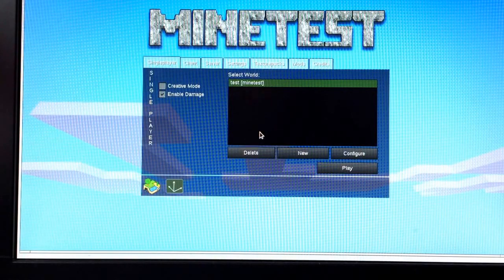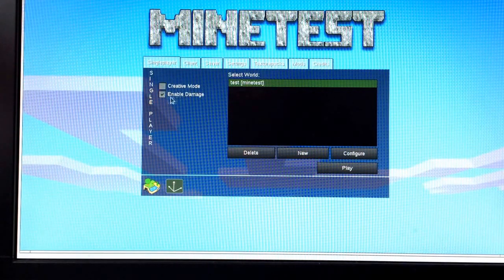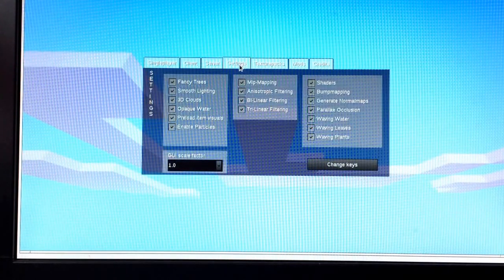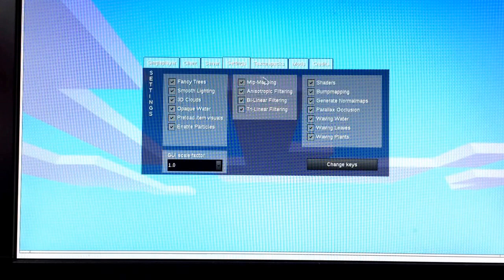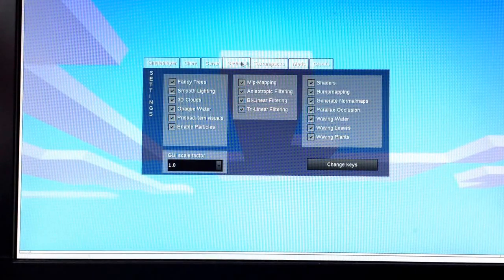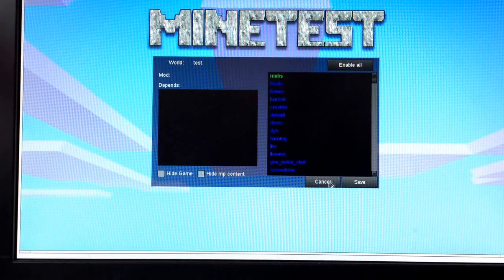This is another quick video testing Minetest on the Raspberry Pi 3. You can see creative mode is disabled and damage is enabled. Looking at the settings, all options are ticked: fancy tree, smooth lighting, 3D clouds, opaque water, preload item visuals — all enabled. The UI is set to 1x, and if you go into the user configuration, mobs are enabled as well.